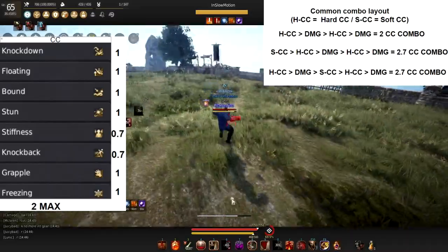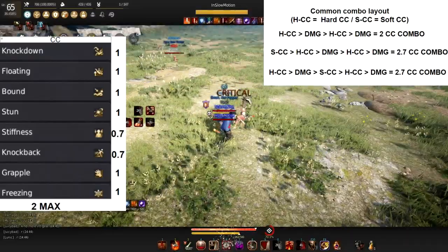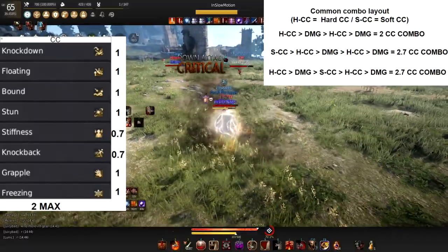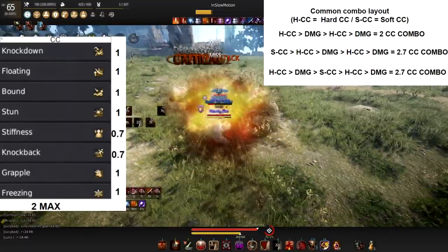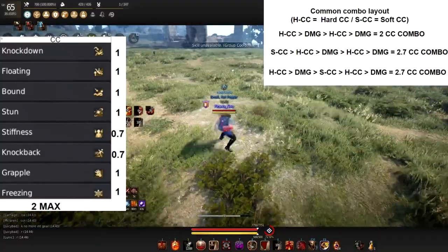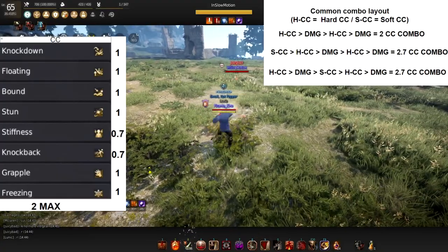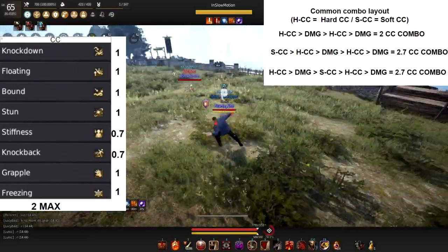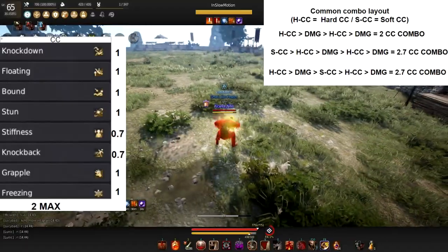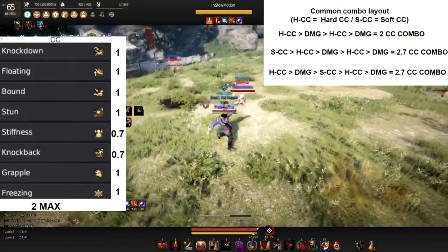But if you do a knockdown into a stiffen into another knockdown, you can do that because you're still below the CC limit. The first knockdown counts as one; add a stiffen and you're at 1.7, which is still under the cap, so you can go over it with another knockdown. You can string together different combinations of CCs, which is really cool.